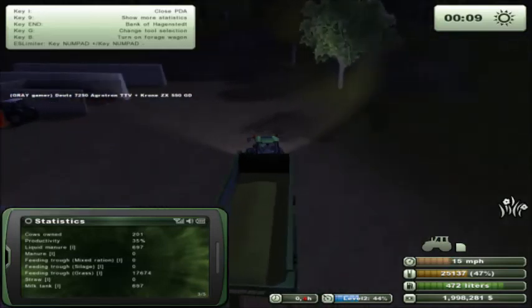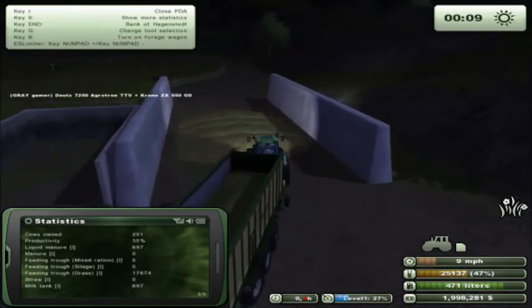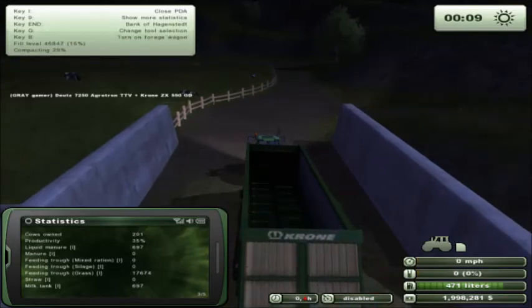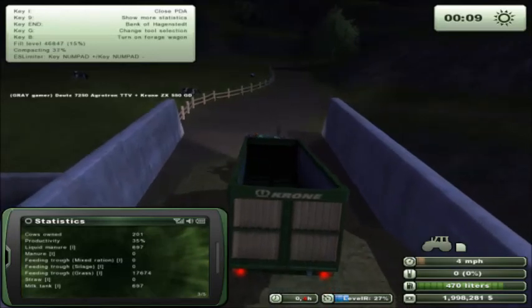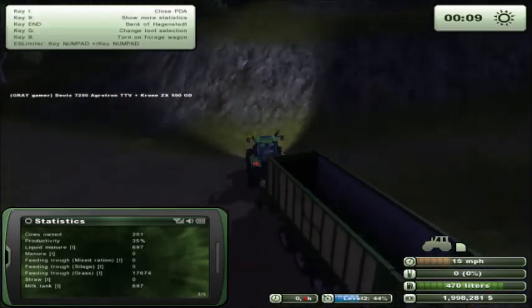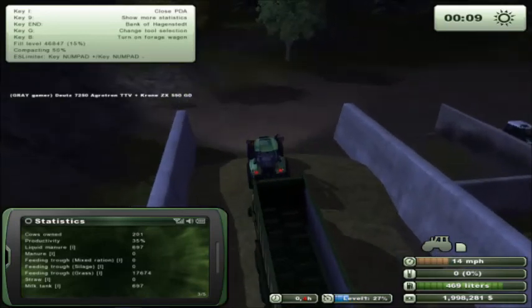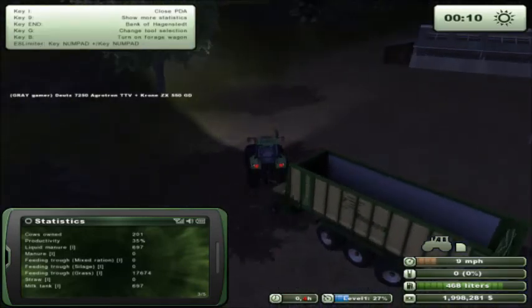We're going to get this unloaded in here. Pull forward. According to this, we are at 15%. I think you have to be at 12% in order to put the blanket on it. I actually made that turn around there — I was kind of surprised.